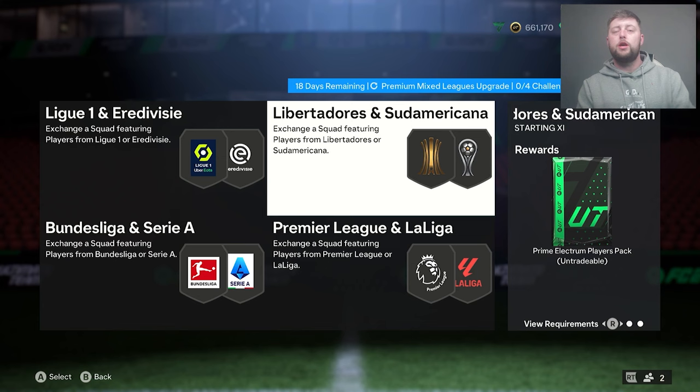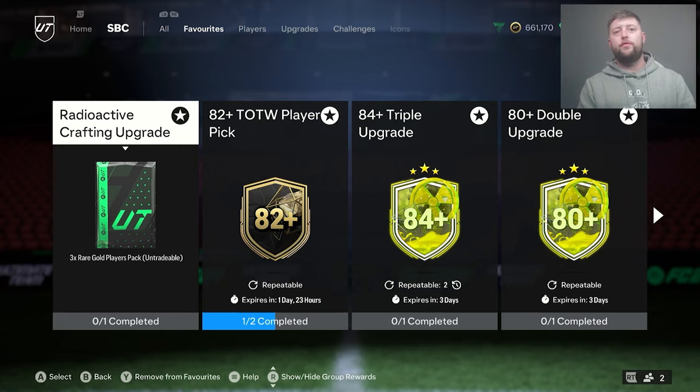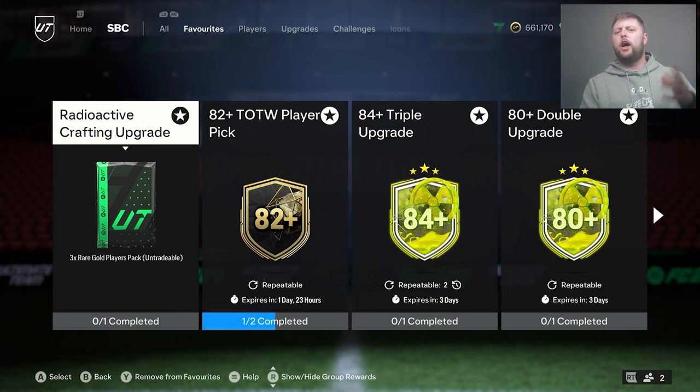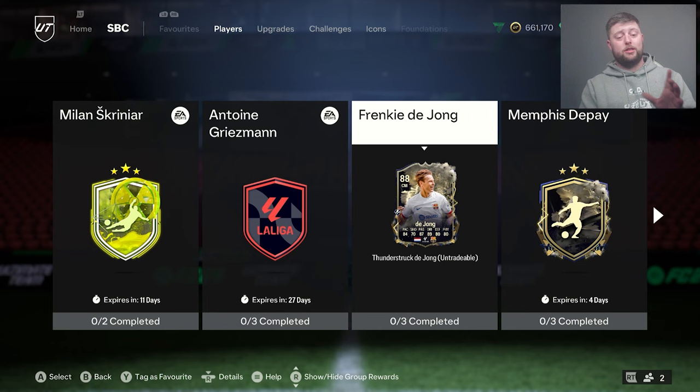We've also got the radioactive crafting SBC as well, so it's not just one upgrade — there are a couple we could go with. The main aspect with the 80 doubles is to get all of the players back to then go into the triple, the Team of the Week, the icons, the heroes. There's a lot going on at the moment, and it seems like that's how EA are deciding to do this — they're really onslaughting all of these SBCs to make it almost impossible to grind out everybody. I'm not saying it can't be done, but if you're going to literally no-life it then yes you can get all of these done with a bit of luck as well.